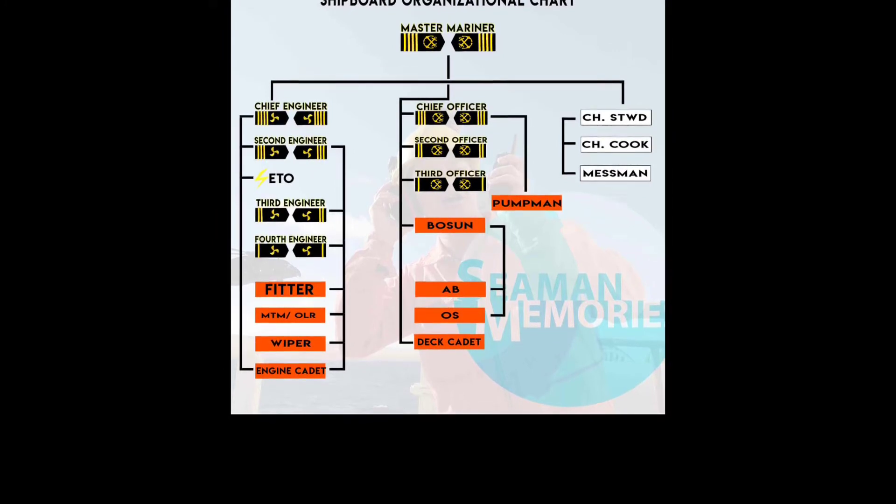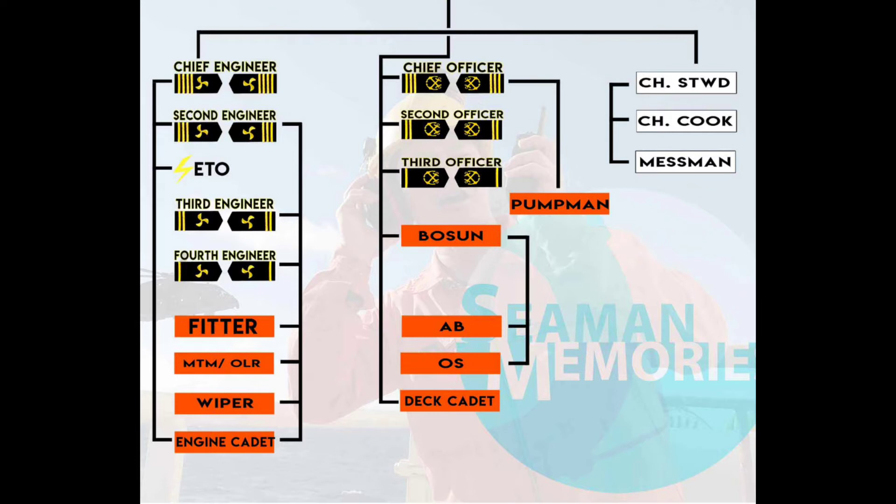Your first rank is engine cadet. If you study marine transport you can go directly to electrical engineer, the ETO. Or you go to wiper, then motorman or oiler, then fourth engineer, third engineer, and second engineer. Alternatively, you can go from engine cadet straight to electrical engineer, then to second engineer and chief engineer. If you go electrical, you don't have to go through fourth or third engineer.